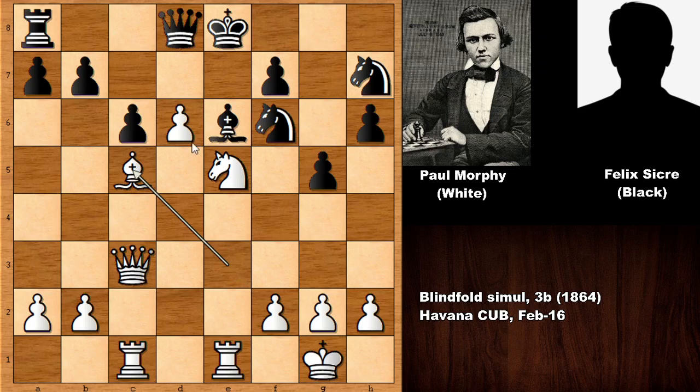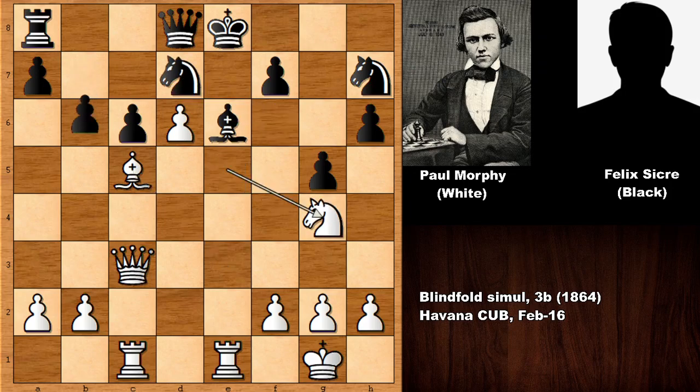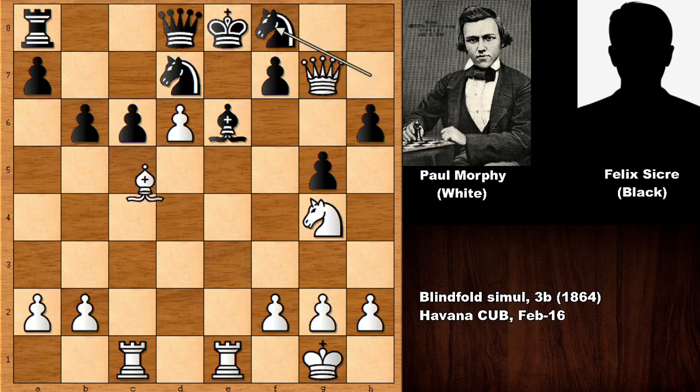Paul Morphy is threatening to push the pawn. You can see that black is suffering because of a lack of development and a cramped position — the king is in the center, and this is not looking good for black. Knight goes back, knight back, pawn up, queen in defending the knight, and bishop back. Black didn't like this position and decided to resign.